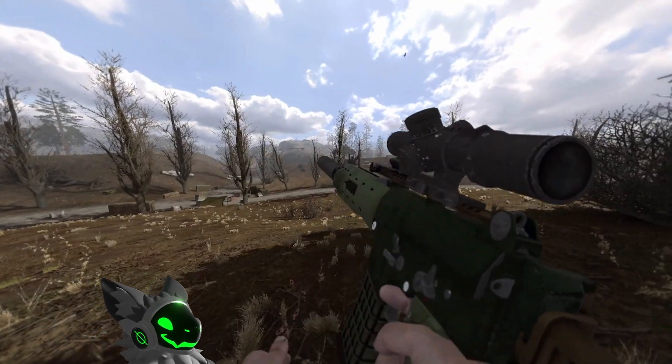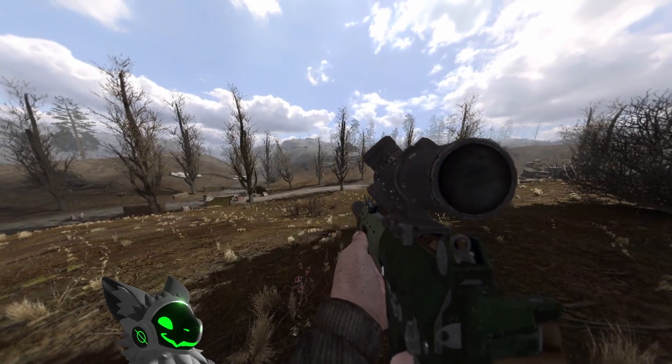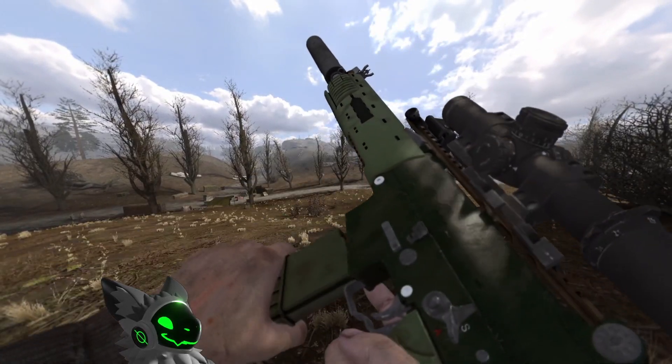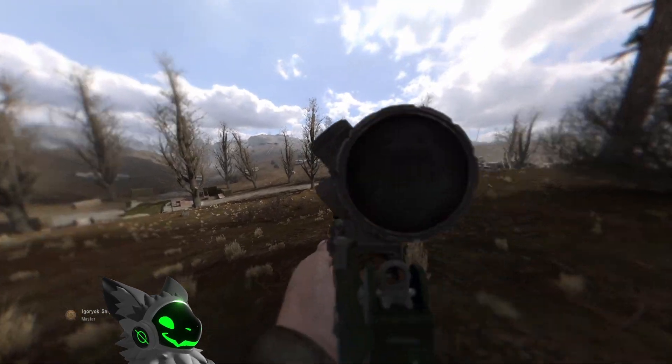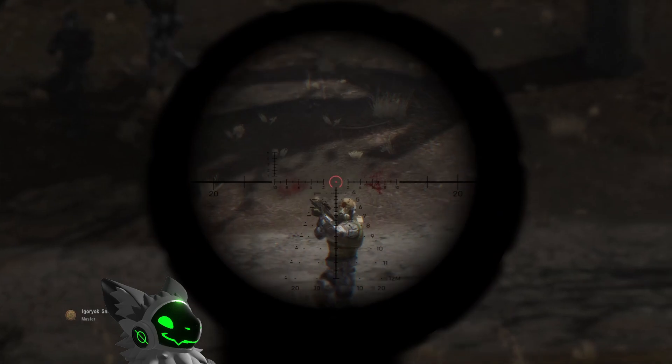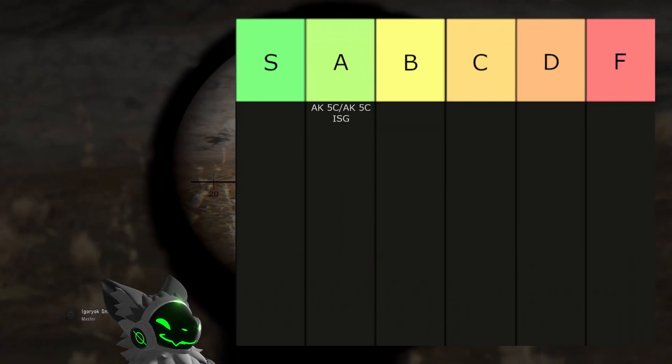First up is the AK-5C and AK-5C ISG. They are both practically the same gun — the only difference is the ISG has a laser. This is a good gun. It has a great selection of sights, a fast fire rate, and is accurate. The only reason this gun isn't S tier is due to the 30-round magazine, so we'll put it into A tier.